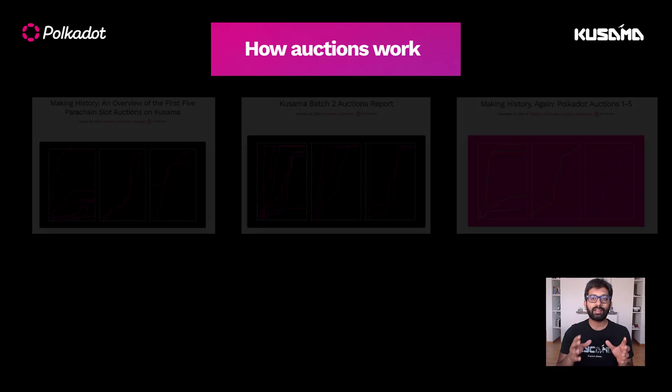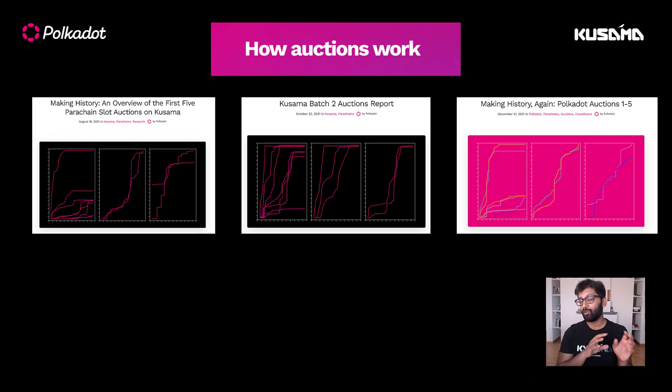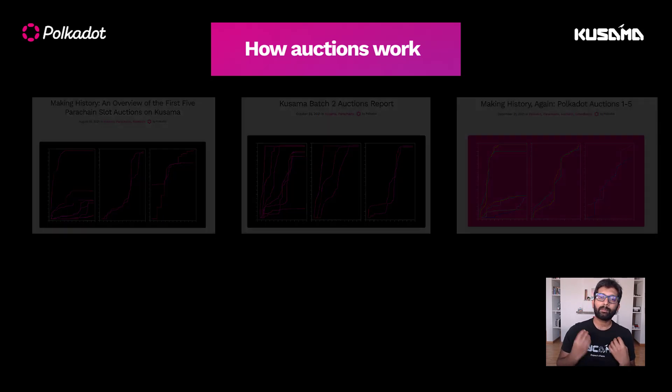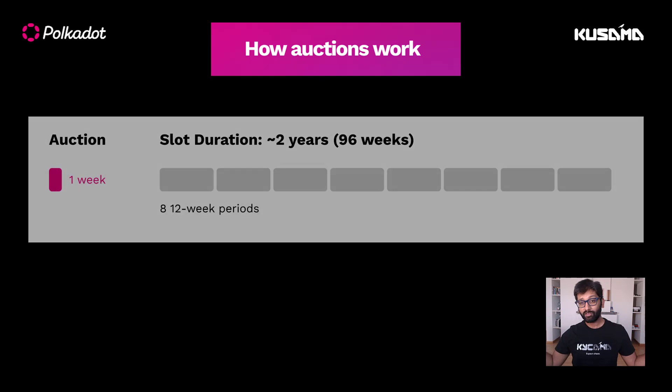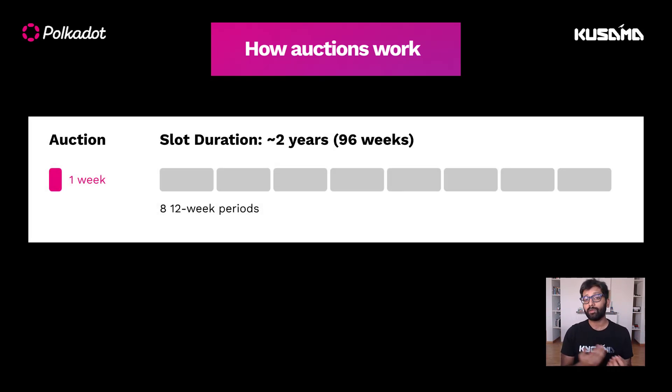If you're interested in learning how the auctions went so far on Polkadot and Kusama, check out the links posted in the video description. Some of the auctions were real nail biters. Typically, the bids made during the slot auctions are for the entire slot duration, which is 96 weeks on Polkadot and 48 weeks on Kusama.